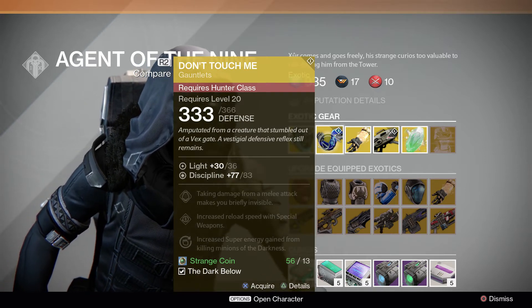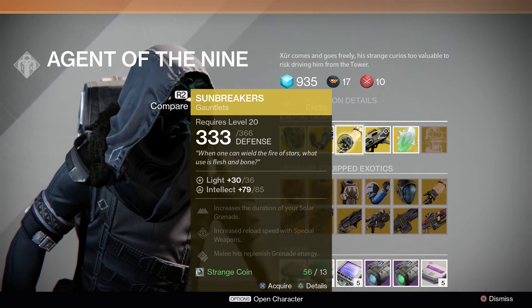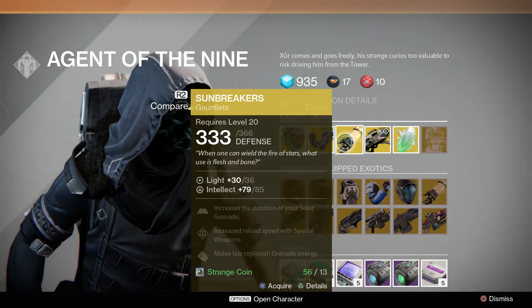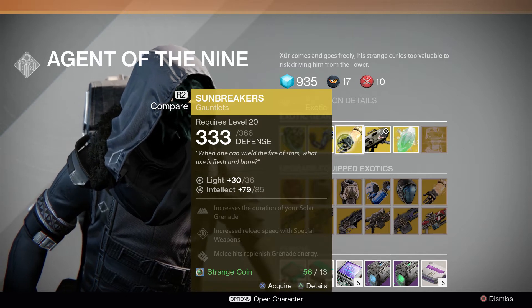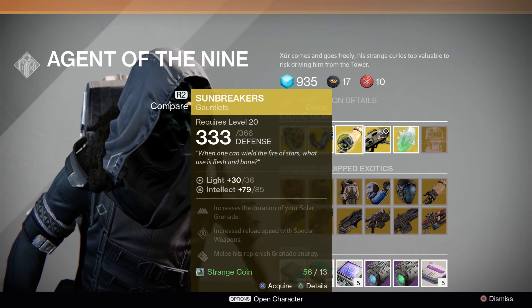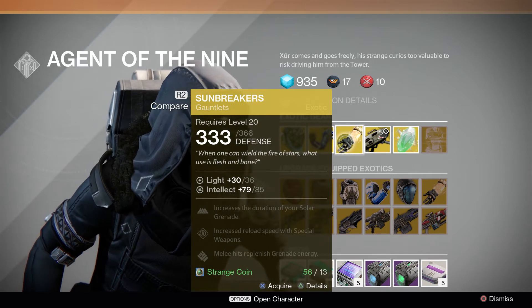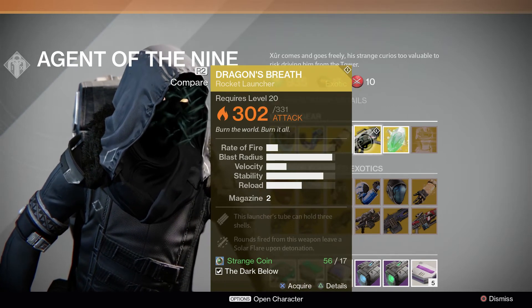The final piece of gear is the Sunbreakers for the Warlock. It has a base defense of 333 and end defense of 366, intellect of 97 and end intellect of 85. Perks on this are: increase the duration of your solar grenade, increased reload speed with special weapons, and melee hits replenish grenade energy.